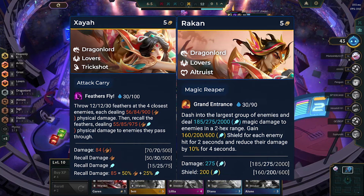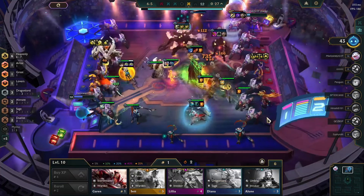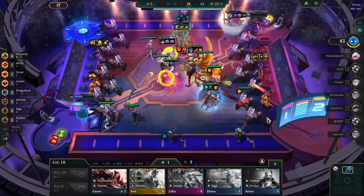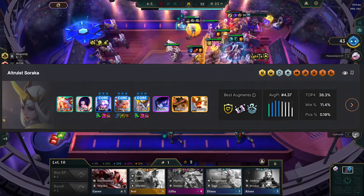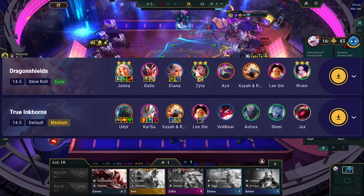Their abilities synergize as Zaya deals physical damage while Rokken deals magic damage, resulting in powerful effects, providing more flexibility based on available items. Rokken fits an Altruist-based Dragonlord comp, whereas Zaya is good in an Ink Shadow Trickshot comp.